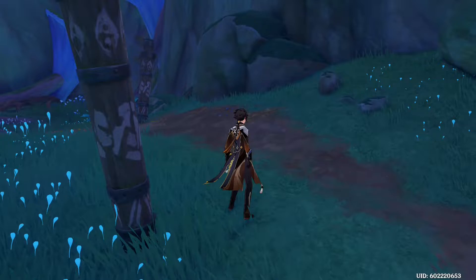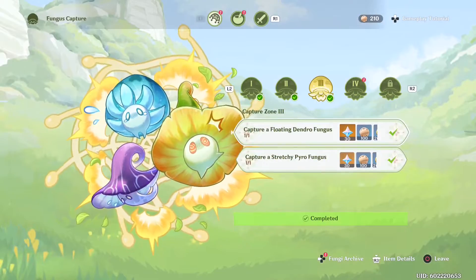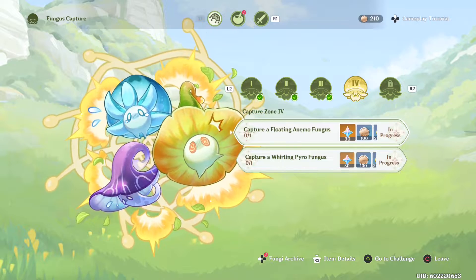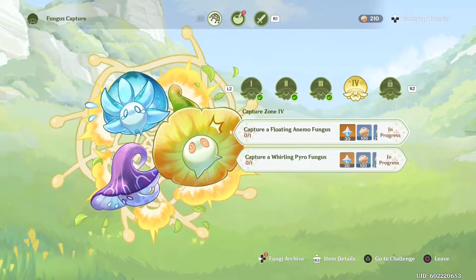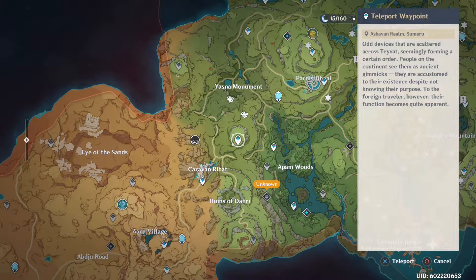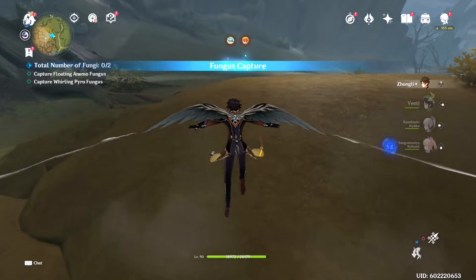Now let's claim prizes for those, and then capture the next two — the Anemo fungus and the Pyro fungus, specifically a Floating Anemo Fungus and a Whirling Pyro Fungus. The challenge location is all the way over near Caravan Ribat. It would be fastest to teleport there and run over. They're somewhere in this general area — the question is exactly where. Underground? I'm not seeing anything yet.